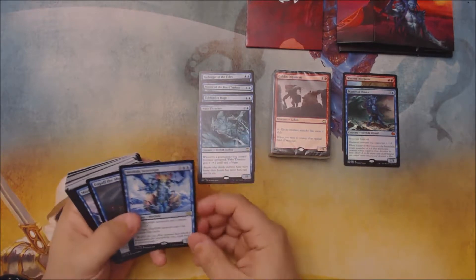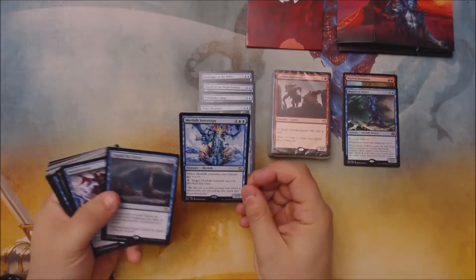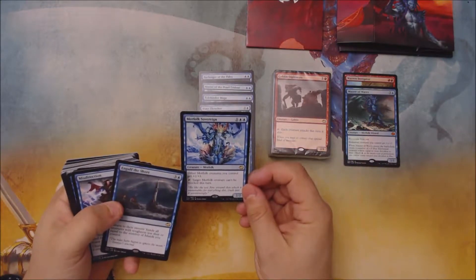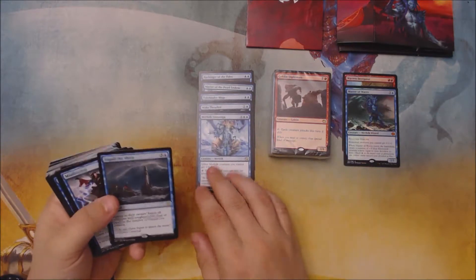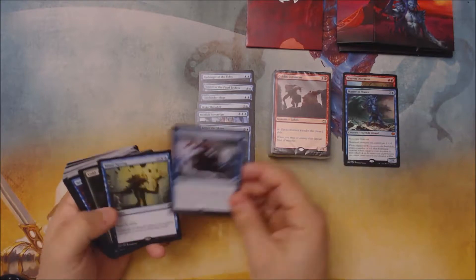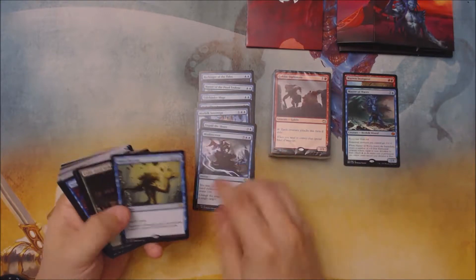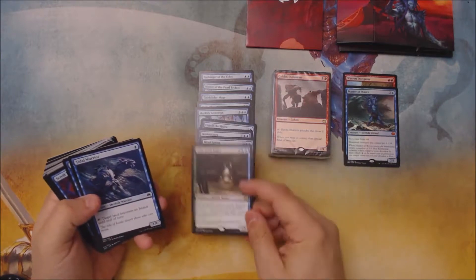We got a Wake Thrasher and a Merfolk Sovereign — a playable card in Merfolk tribal. The fact that you can make Merfolk unblockable and it acts like a traditional lord for three mana is good. We also got a rare Engulf the Shore, a Misdirection, and a Mind Spring, and a Cold-Eyed Selkie.